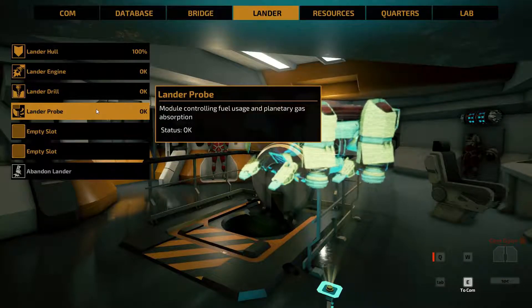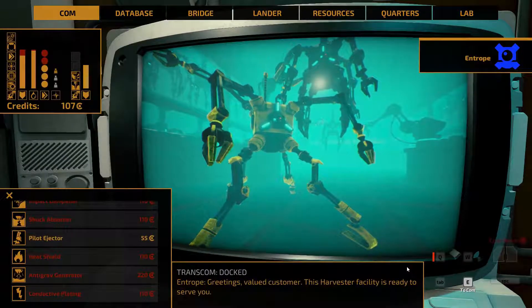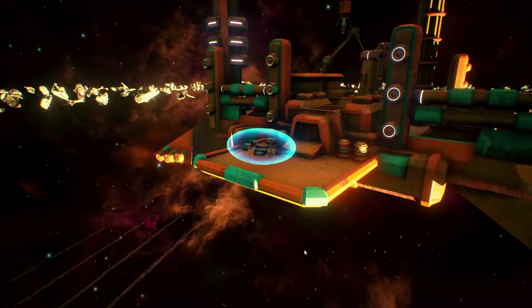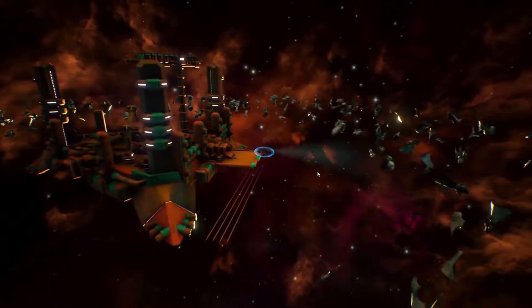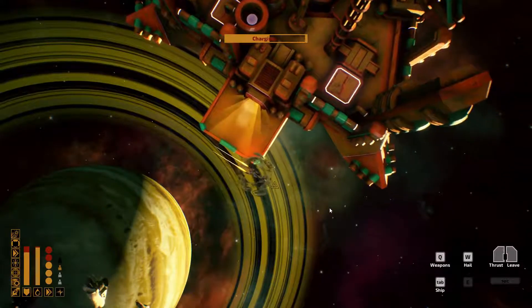It'd be nice to get the ejector, but I'm just gonna go ahead and leave. Keep pressing E to get out and continue. And Q to get rid of it. Hopefully it'll be enough range. Yes — I'm gonna check up at the other station, see if we can actually do anything up there as well.